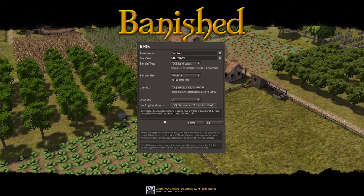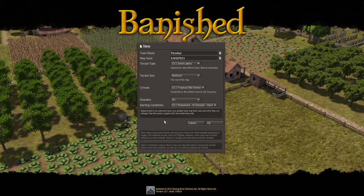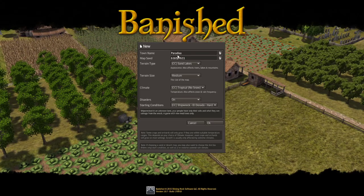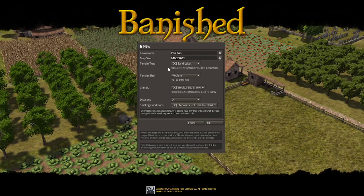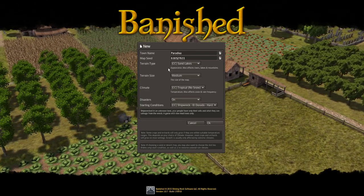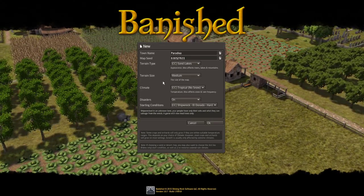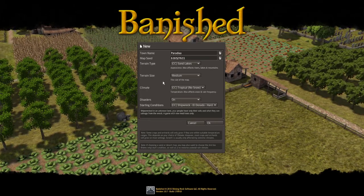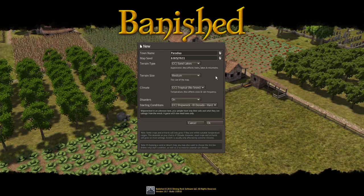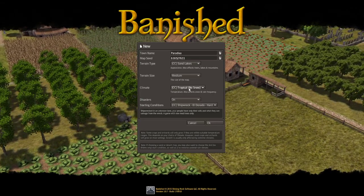Well hello everyone and welcome back to a brand new series here on the channel where we are going to create a tropical paradise. The town name I've decided is going to be Paradiso and I'm gonna go with the terrain type of sand lakes. Obviously we can't make an ocean beach, so hopefully the sand will give us a large lake. We're gonna go terrain size medium — I don't like to use large when I'm recording because it puts extra strain on my system while the recording software is running. So medium seems right.